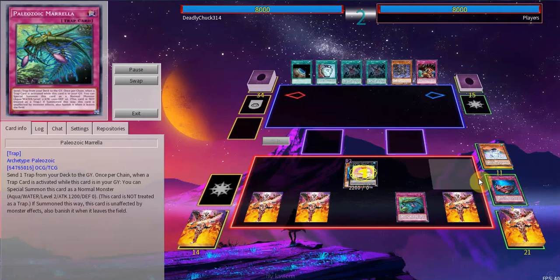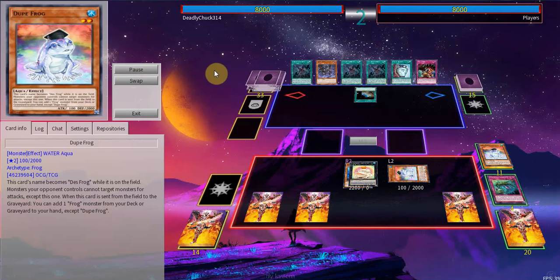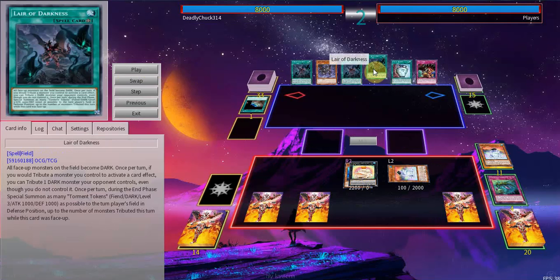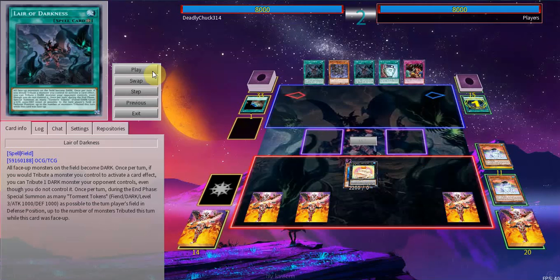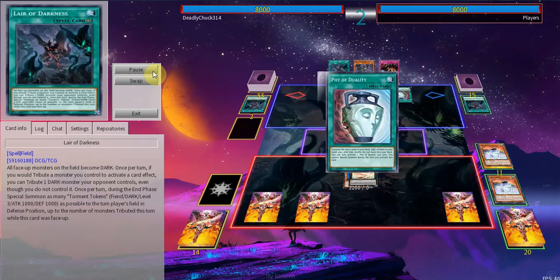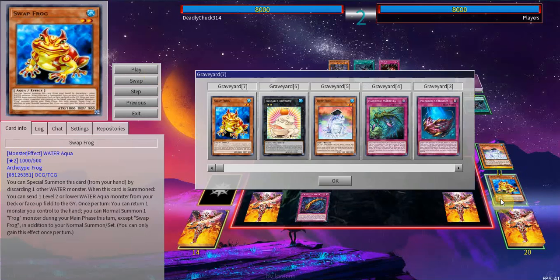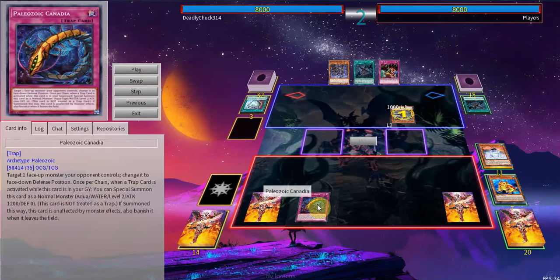On the standby phase we use Toad. I chain Morale in order to dump something — it was a misclick, I meant to summon Swap Frog instead. He uses Terraforming to search Layer of Darkness. He has triple Layer of Darkness. He activates it and I negate it — obviously I'm going to negate Layer of Darkness against a Layer of Darkness deck. But he has two extra copies so it survives the negation.